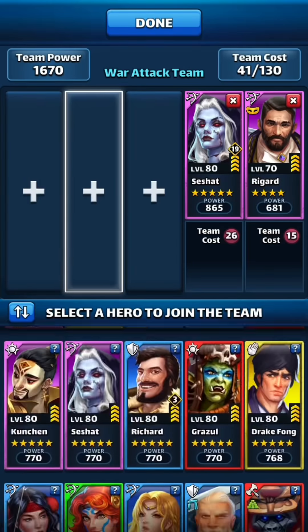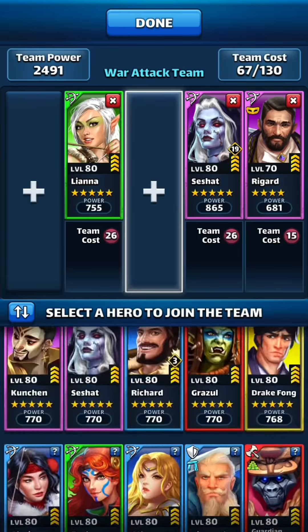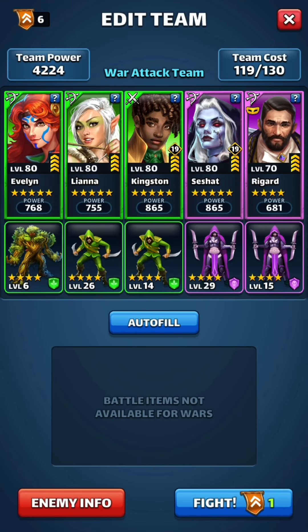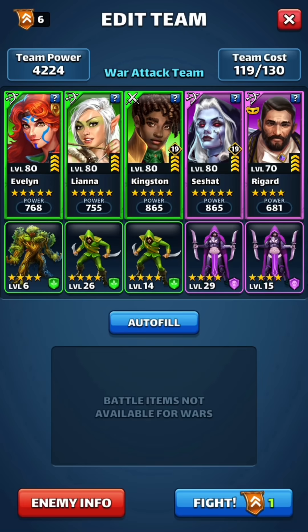Let's do Liana, Kingston, Eve. That looks good. Because if both Cunchen and Zim go off, what that will do is make the other three heroes extremely deadly. So we don't want that to happen.